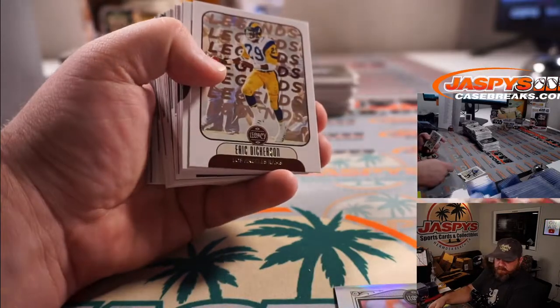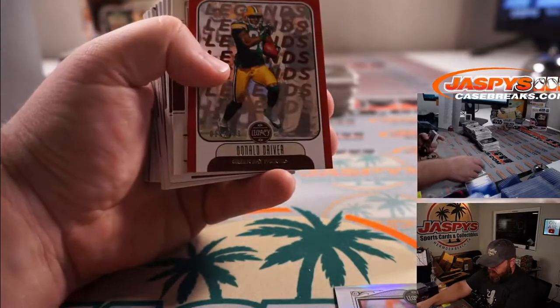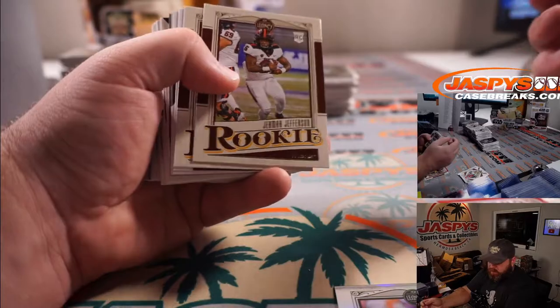Mac Jones for the Patriots, Karen Steele. And Donald Driver out of 299 for the Packers and Ryan Redmond.